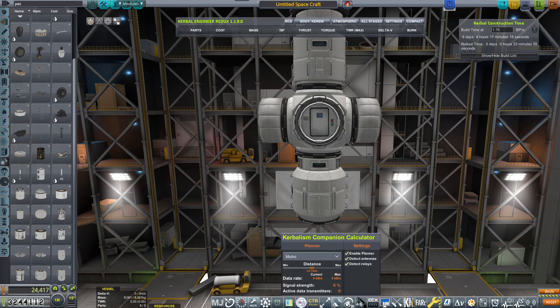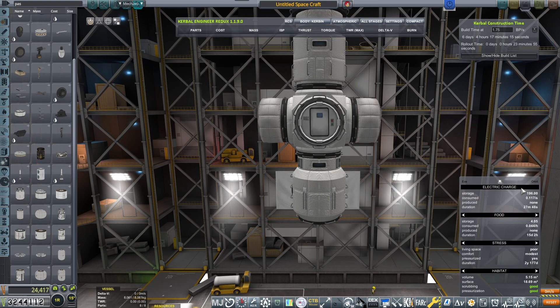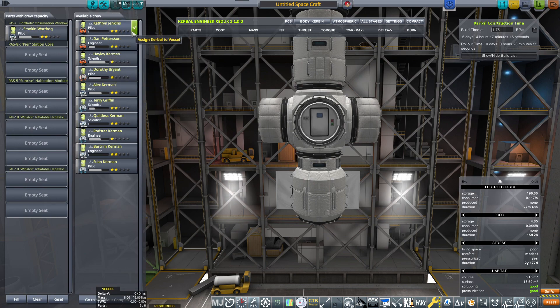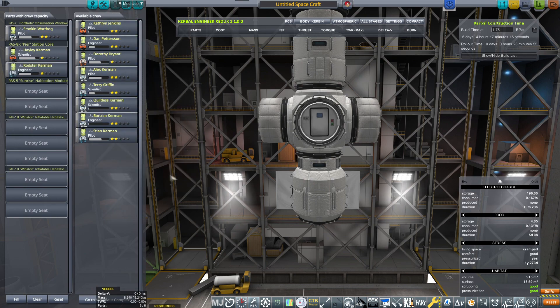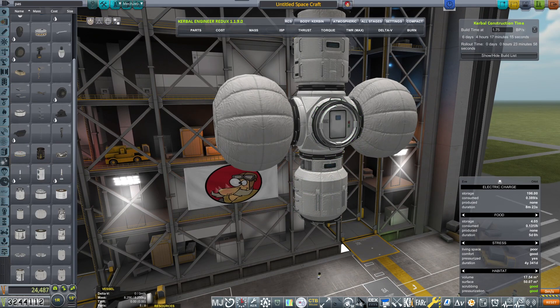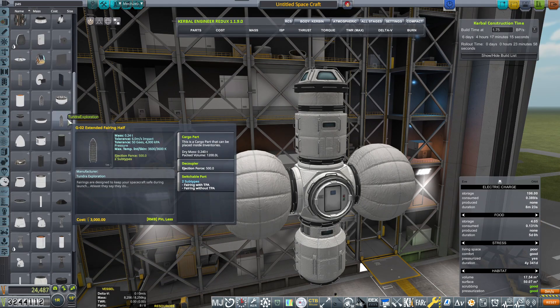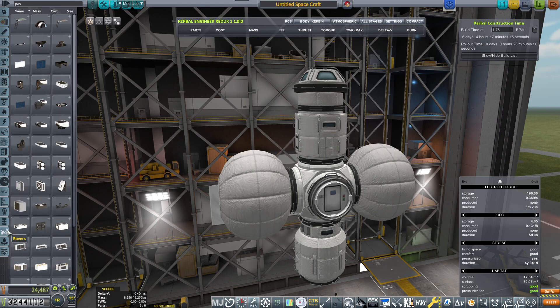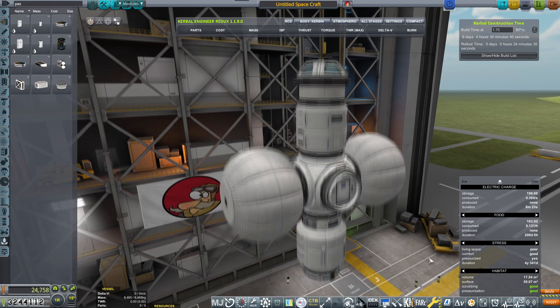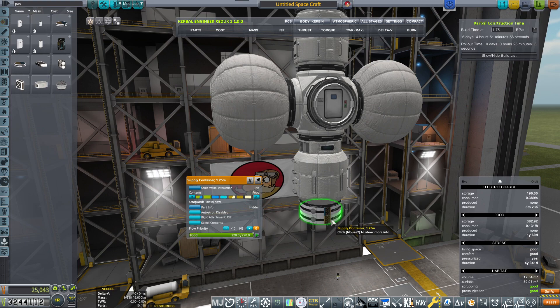Let's go with the Kerbalism plugin — the remote tech companion Kerbalism. Let's check: electric charge, this is EVE orbit. Food storage, duration five days — that's nice. Stress, living space: cramped. Comfort: good. Now we're going from cramped to poor — okay, that's better I guess. Maybe in the future I'll send another donut ring or something to help them work better. But I really need to unlock more of the tech tree. The fact that we've only launched a couple of things means we are still quite early in the career.